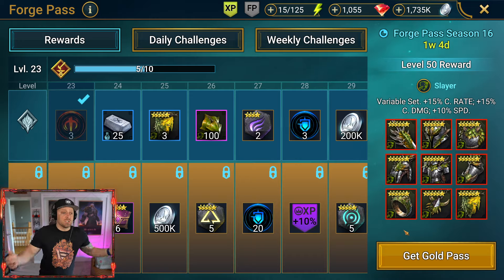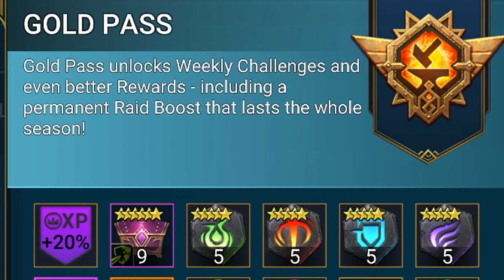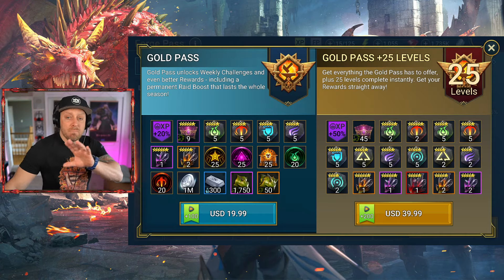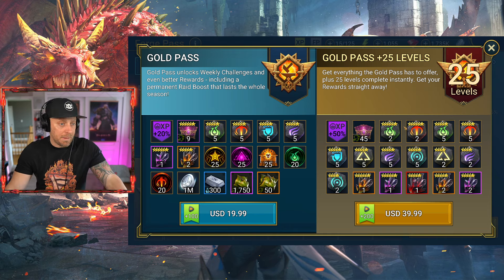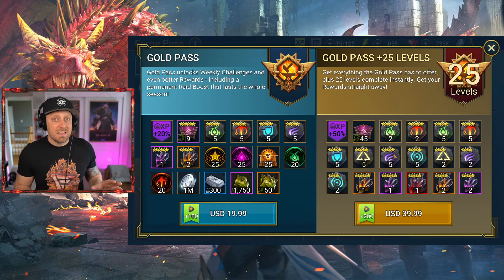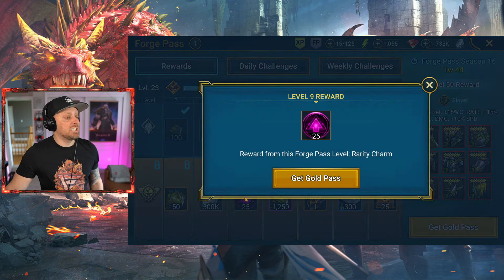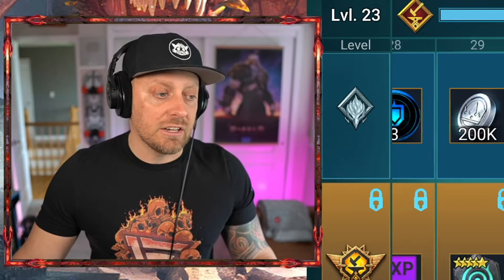Number two is the Forge Pass — the gold pass for the forge. As you can see, the gold pass is a $20 value and you get a whole bunch of extra rewards. If you get the gold pass plus 25 levels, it's twice the price, but you're getting the extra 25 levels along with an extra XP boost and silver. For me, I think the better buy is the regular gold pass — it's going to give you a ton of extra rewards. Obviously there is more value in the larger pack, but it's twice the price, so that's up to you. I think these are both probably the second best value inside of the game.